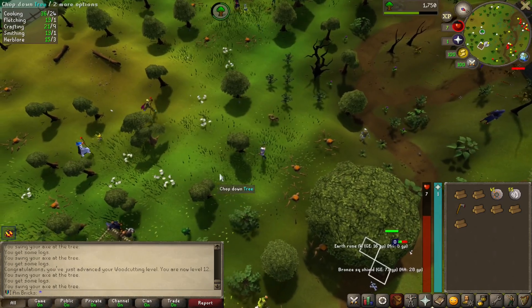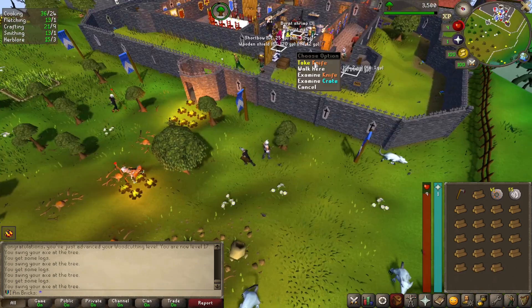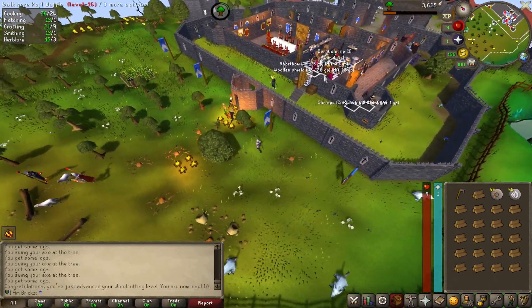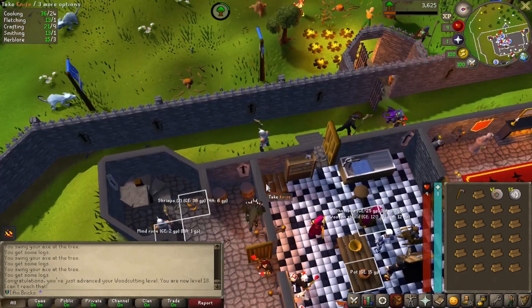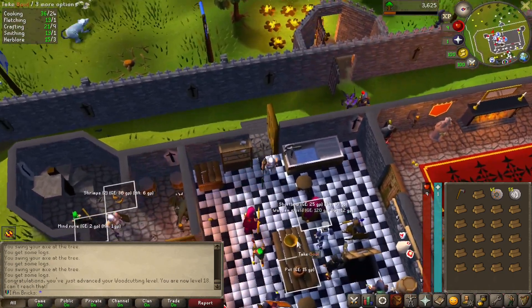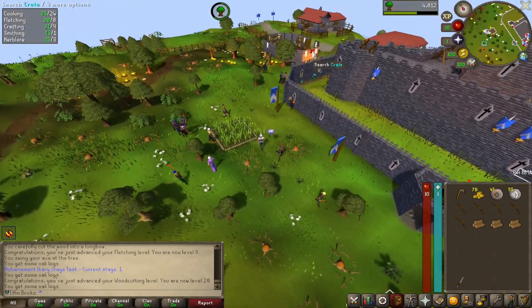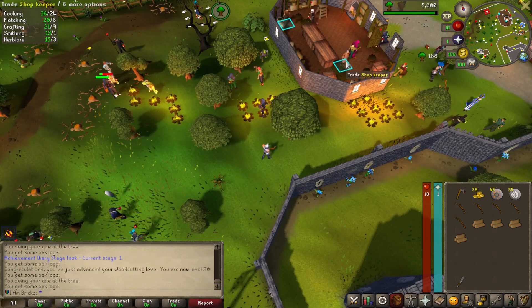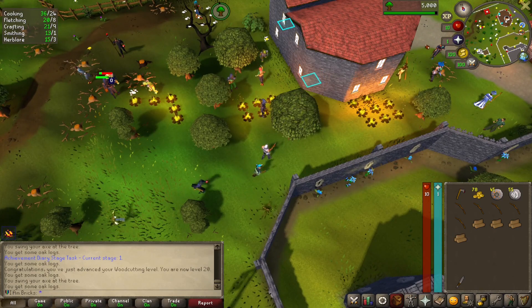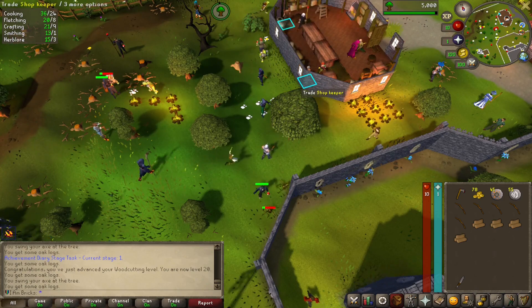Thank you Bob for the steel axe — I have to chop a tree with a steel axe, that is a challenge as well. 125 experience per tree. There's our level 15 woodcutting for the oak. I tried to pick it up through the wall — good move there, bud. Let's go buy a tinderbox real quick. I know I have one in the bank, but in proper Old School fashion the rule is to stack tinderboxes in the bank — anytime you need one, you just buy a new one.